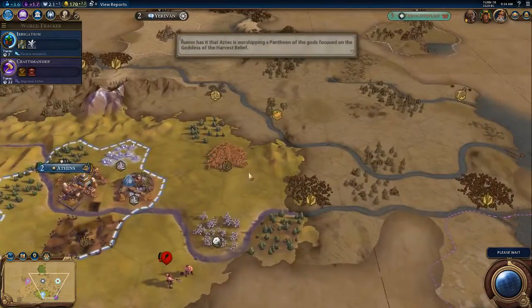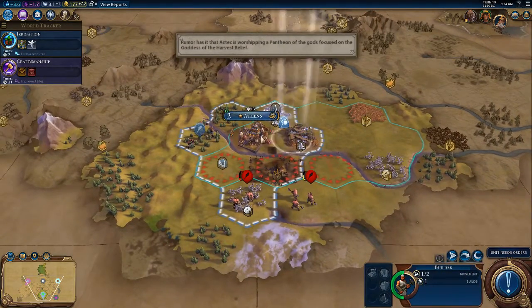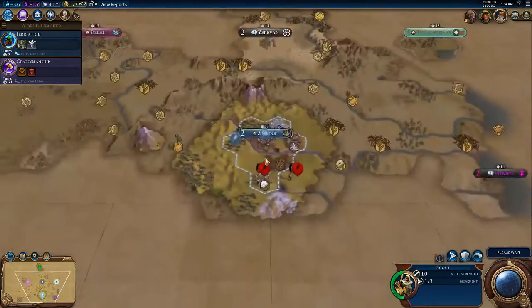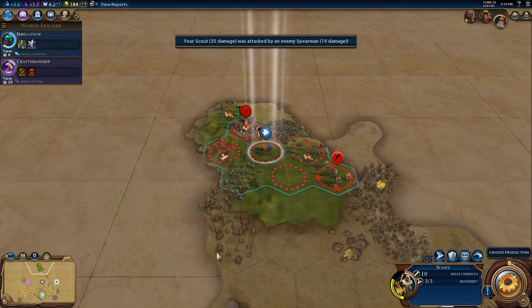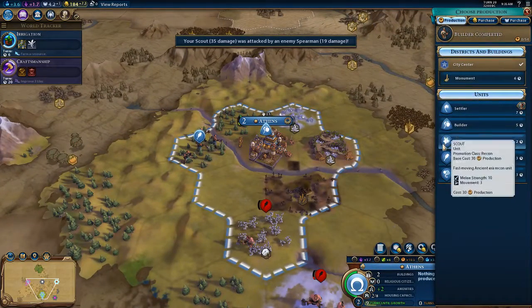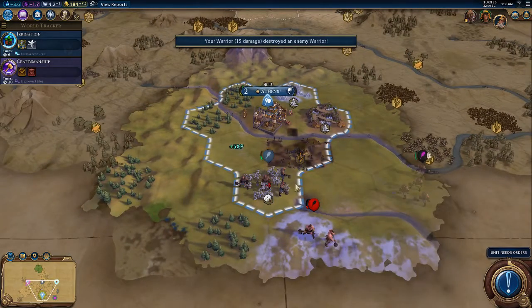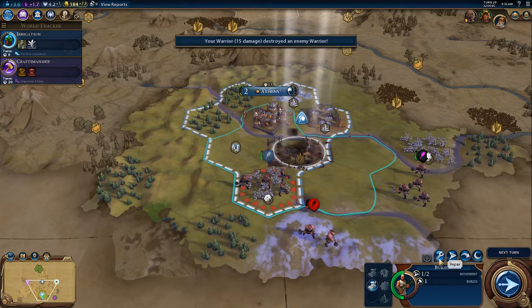Gaining luxuries that he does not have has annoyed the great Aztec. Let's move over there — we cannot attack that spearman. Let's hope we do not lose this gap. Focus on probably another settler, going for a quick settle. I'll kill that unit, and he's out of control a lot, so we can repair it quickly.